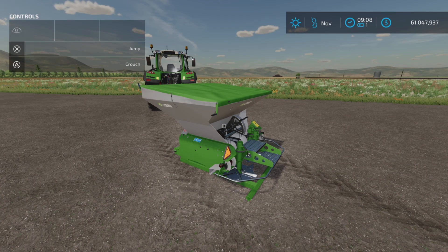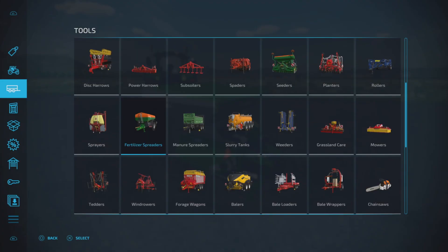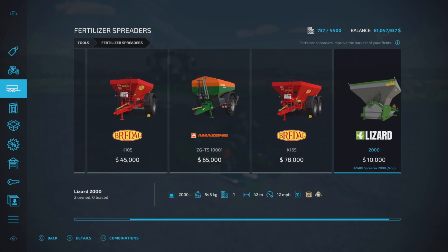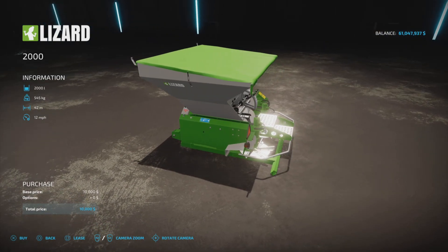It is a fertilizer spreader, 1.46 megabytes to download. We'll check the slot count at the end. Ten thousand dollars to purchase, so really cheap. It has a 2000-liter capacity, 42-meter working width, at 12 miles per hour — so swift and wide. It takes fertilizer and lime, no other options.